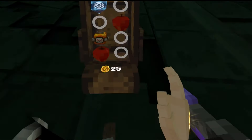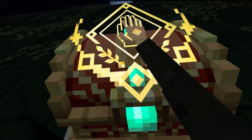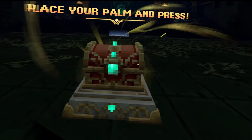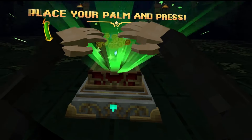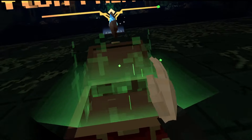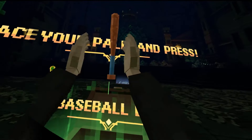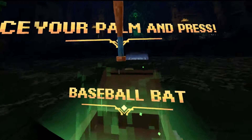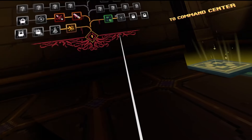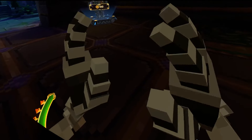Let's go see what this is about — opening the chest. A bunch of gold we can use to buy other stuff. Let's see what weapon we're going to get — a baseball bat! I was not expecting to see a baseball bat. But yeah, so that everyone, is the demo for Pixel Dungeon VR.